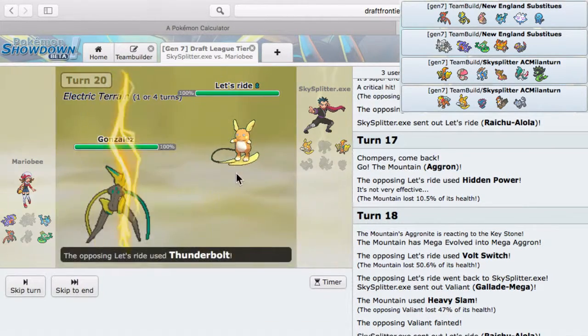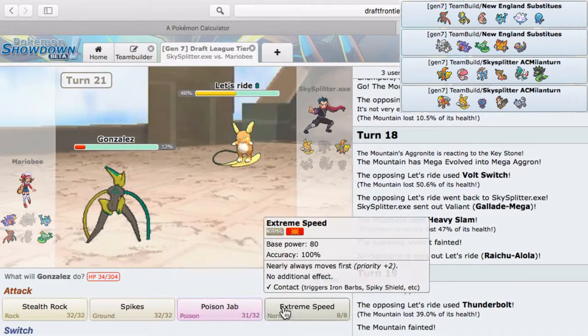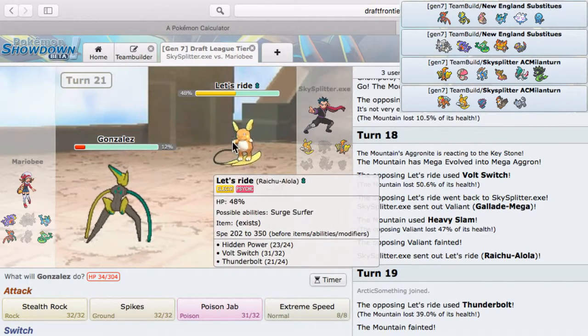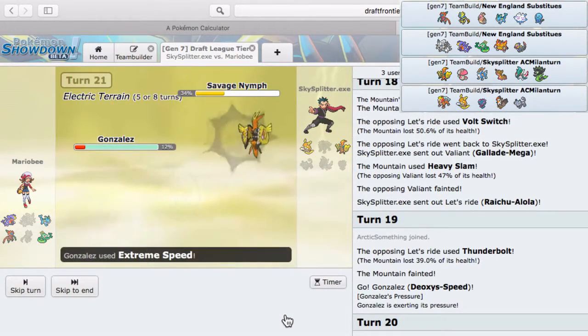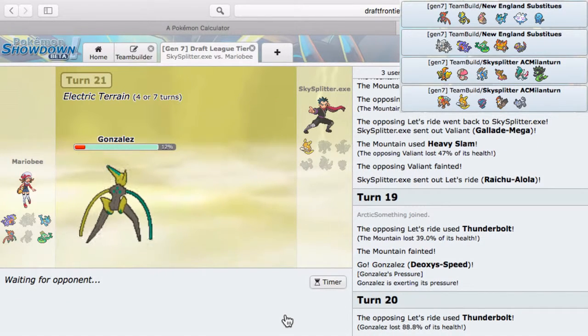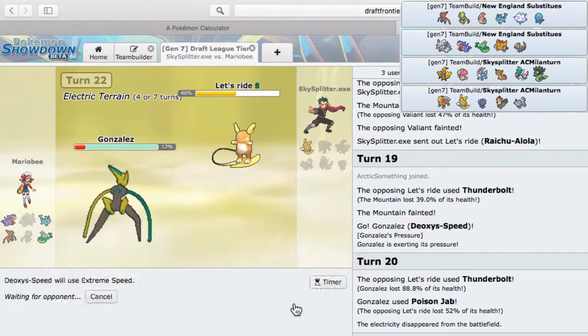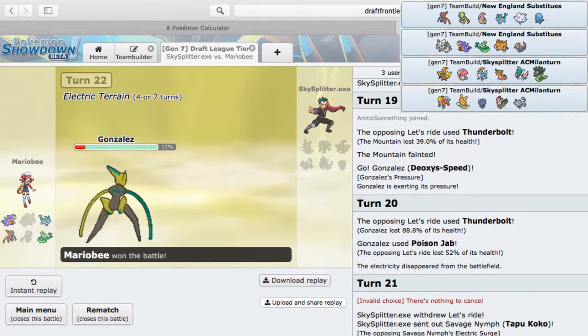I'll actually use Poison Jab then Extreme Speed with Garchomp — here we go. Thunderbolt — okay. Poison Jab did the damage. The question is: does he switch out to get the Electric Terrain? He has to switch out to get the terrain, right? If not he loses to Extreme Speed here — and I do get that.